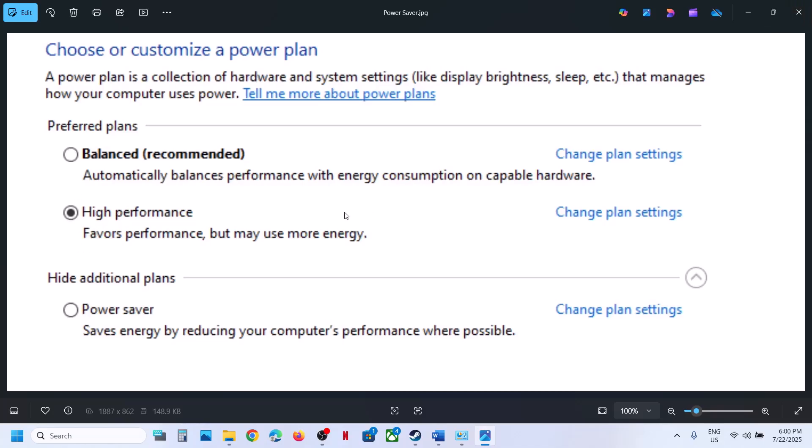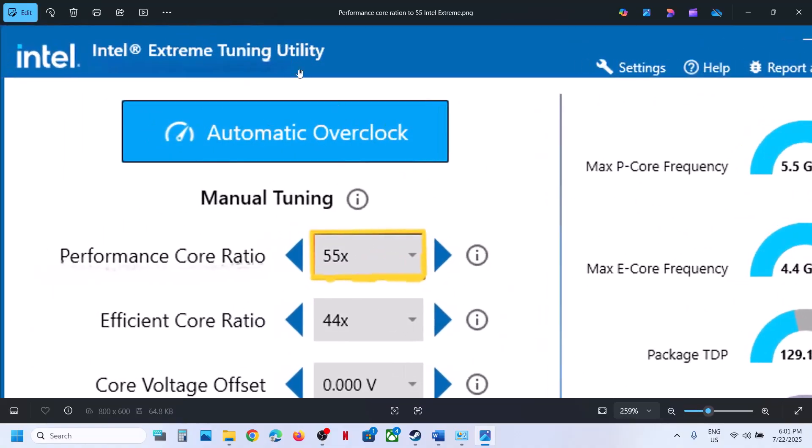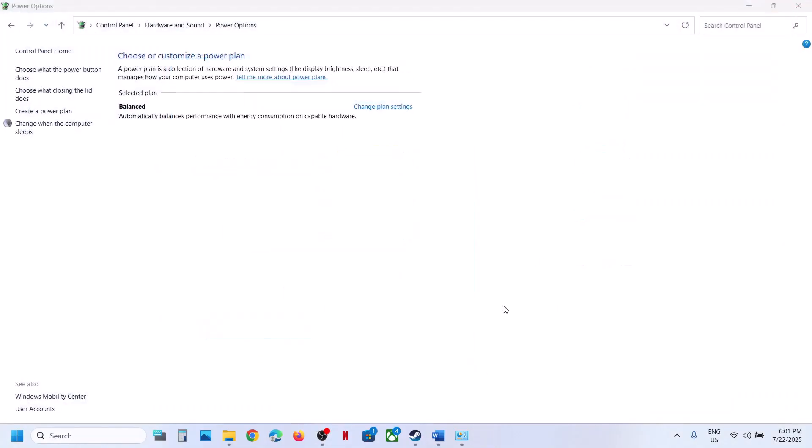Also, if you are using Intel Extreme Tuning Utility software, go to Performance P-State ratio. If it is set to 58X or 57X, try lowering it to 55X, 54X, or 53X. Lower the performance P-state ratio, hit Apply, and then launch the game and check.